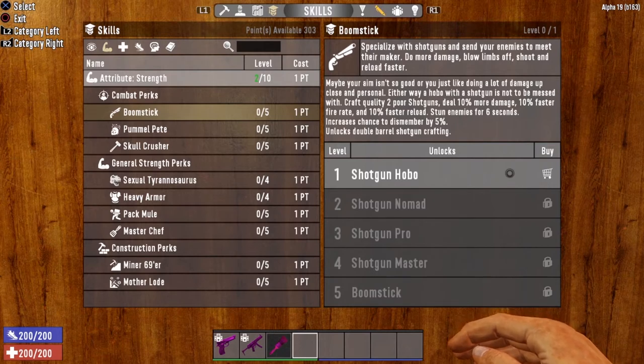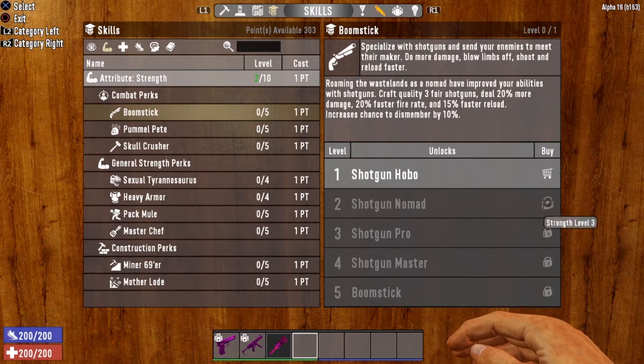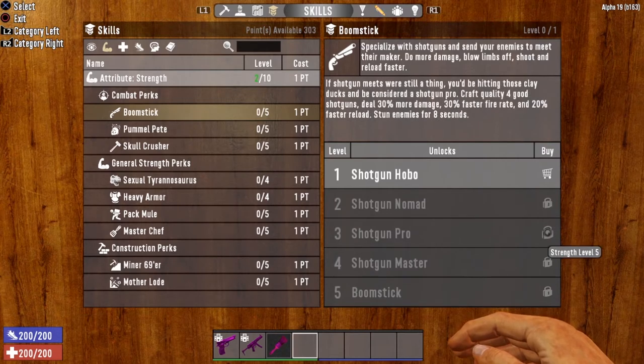Level 2 is Shotgun Nomad, unlocked at Strength level 3. Roaming the Wastelands as a Nomad has improved your abilities with shotguns. It lets you craft quality three fair shotguns, deal 20% more damage, 20% faster fire rate, 15% faster reload, and increases chance to dismember by 10%. Next up is Shotgun Pro at Strength level 5, letting you craft quality four good shotguns, deal 30% more damage, 30% faster fire rate, and 20% faster reload speed.